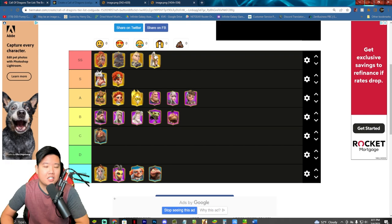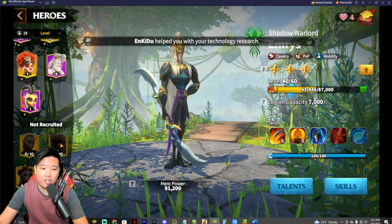I rank Lilia as an SS hero. One of the big reasons is her AOE damage. Lilia is also easy access for players that spend money in the game, and she's a really strong mage. The issue with mages is they are slow, but that AOE damage makes her stand out.